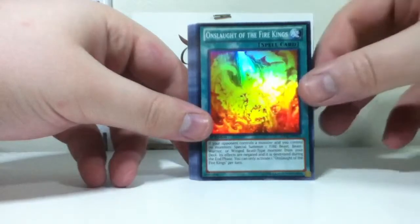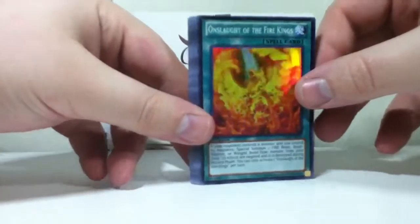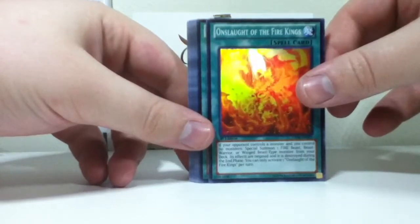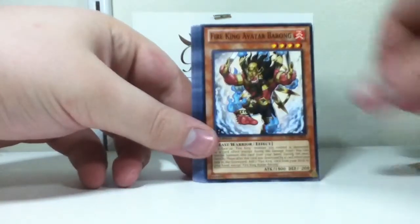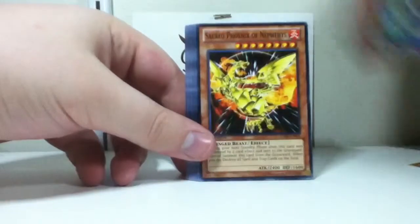Onslaught of the Fire Kings — a spell card with the same name as the structure deck! Circle of the Fire Kings. These Fire King cards are really cool.